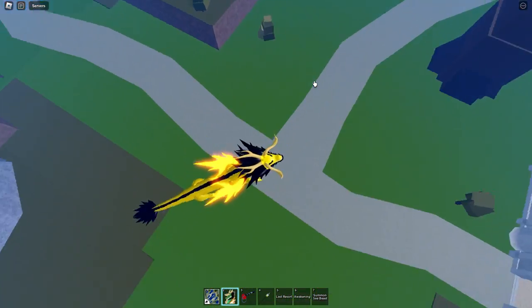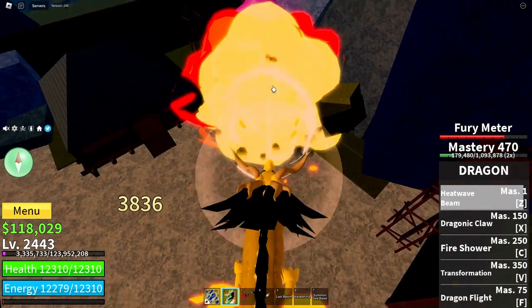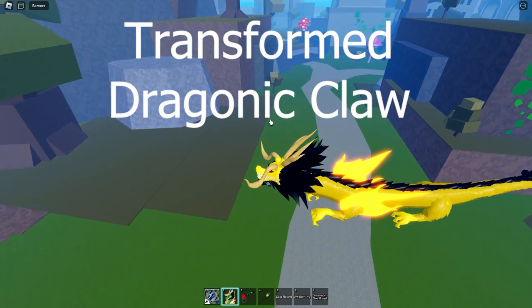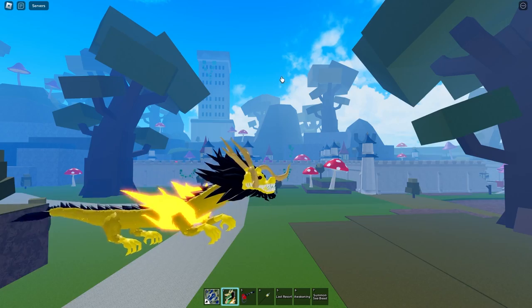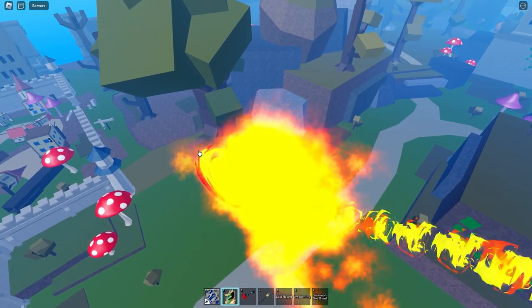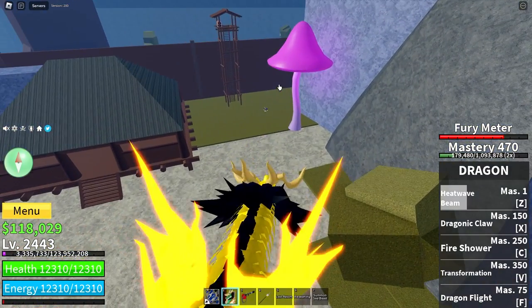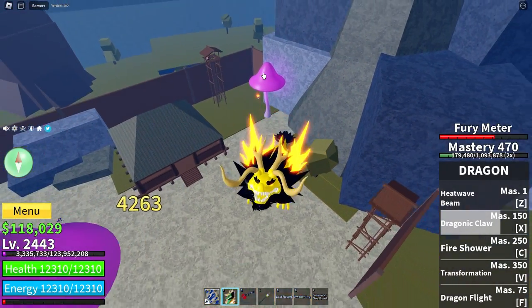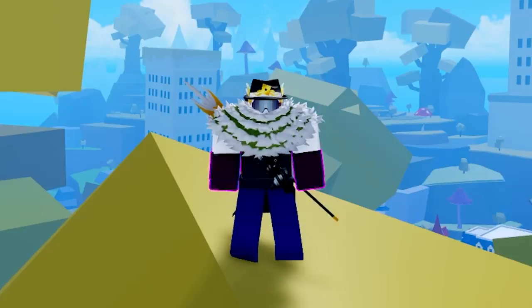Transformed Heat Wave Blast is the same as the untransformed move, but with a longer range and wider AoE. Transformed Dragonic Claw is completely different — it shoots three giant claw marks out: one directly at your mouse cursor, and the other two at a 45-degree angle on each side. This does slightly less damage than the untransformed version because of the enormous hitbox, but it still applies burning.